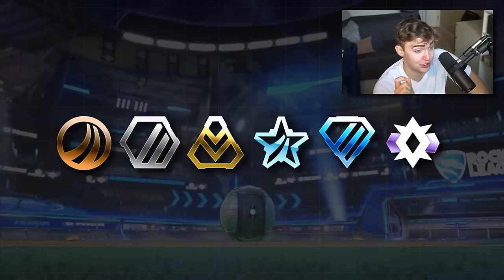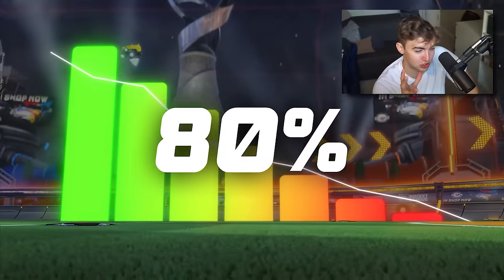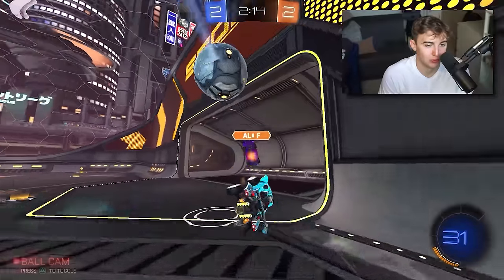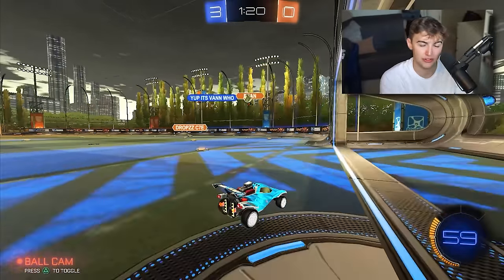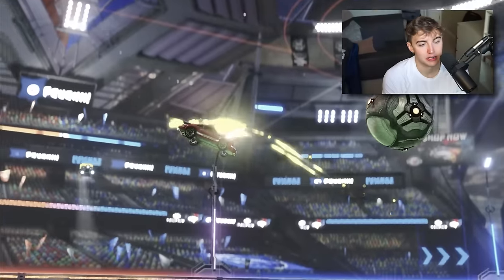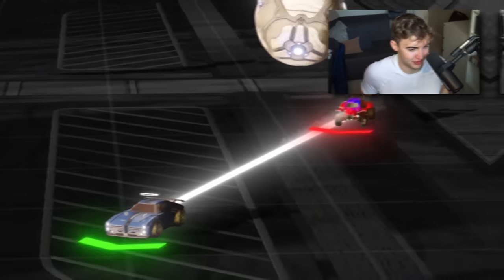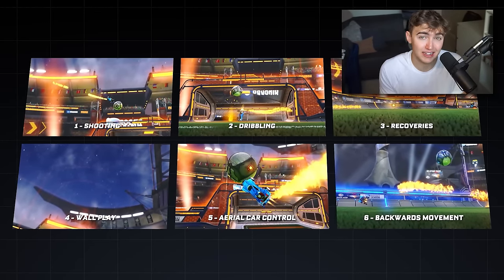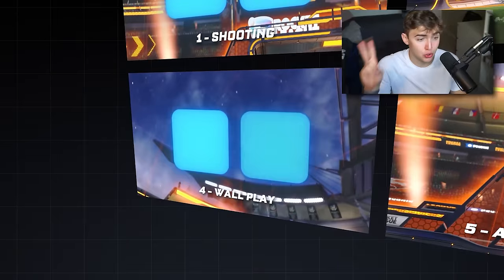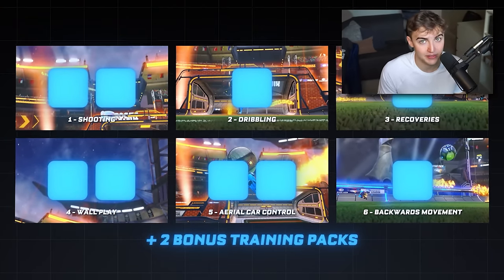If you're below Grand Champ right now, you could probably get away with cutting the last two categories and still get 80% of your ranked results. You could get away with zero aerial car control, but that's no fun - we all want to do the cool stuff. And you could get away with zero backwards play and just play back post offensively. But if you get caught in a one-on-one and don't know how to do a backward save, you're going to look bad. So just do a little bit of backward saves. I'm going to split up this training pack list into those types: two shooting, one dribbling, one recovery, two wall play, two aerial car control, and then something to train your backwards movement.